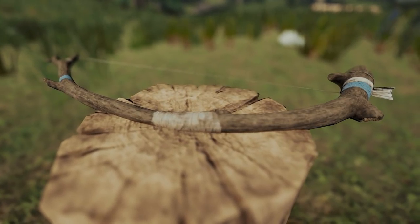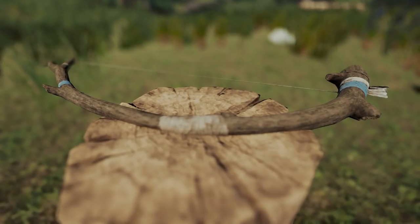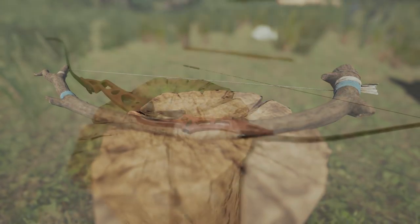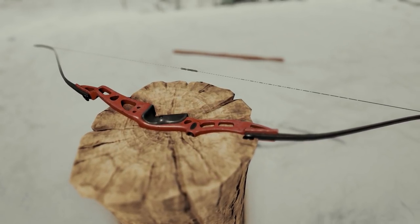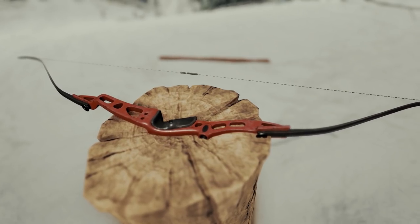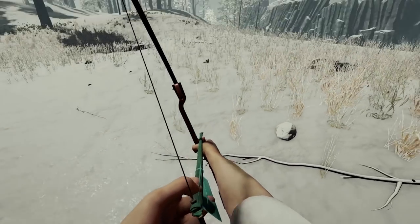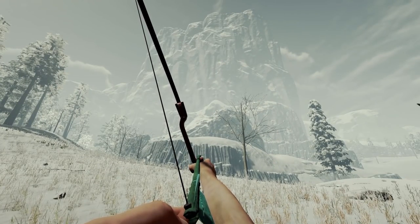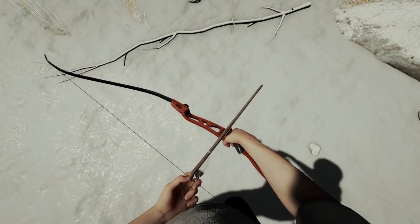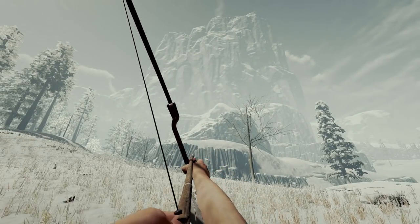The crafted bow has been nerfed to be about as effective at killing as throwing soft teddy bears at your enemies. This is to make way for the brand new modern bow, something that has been highly requested since day one. The modern bow will shoot arrows further and deal more damage than the crafted bow; however, the crafted bow will have a faster rate of fire. If you're interested in finding the new bow, I will link a tutorial in the top right of the screen right now.